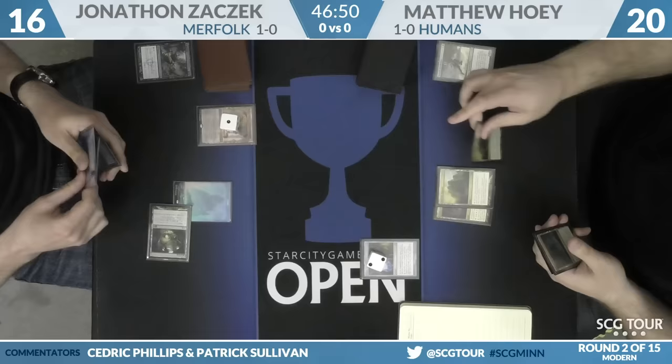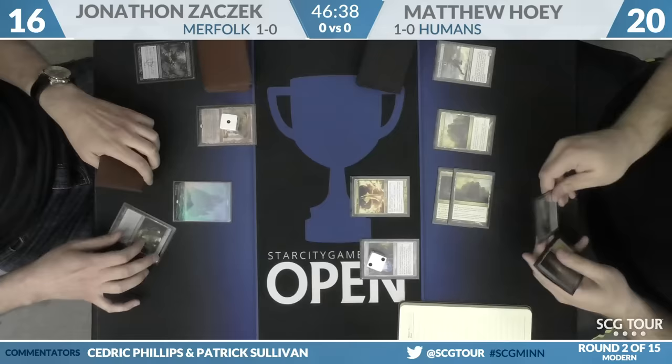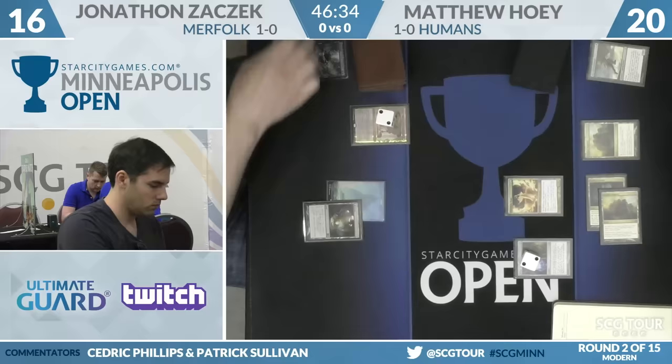Here's an Ancient Ziggurat. This will be a Meddling Mage — my assumption is the name will be Spreading Seas. All the rest of Zaczek's hand is just creatures, which all go through the Vial, so that's the only thing Hoey can lock out. Spreading Seas is indeed the name.